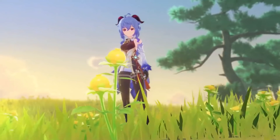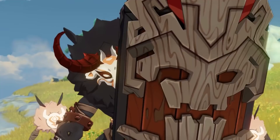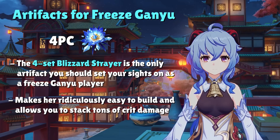Let's talk about Ganyu's artifacts. There are two main playstyles: a freeze team and a melt team, and this will heavily alter your artifact options. If you'd like to play a freeze Ganyu, the only artifact set that you should try to get your hands on is the 4-set Blizzard Strayer. This artifact set was made for freeze teams and there's no reason that you shouldn't be using it.